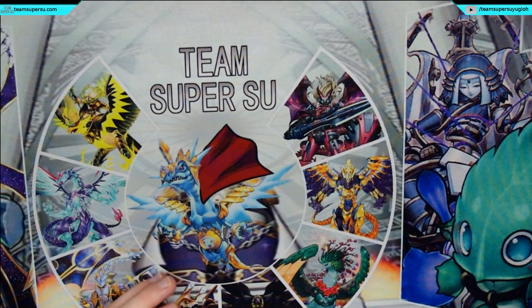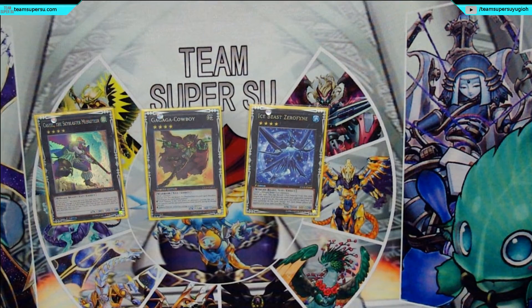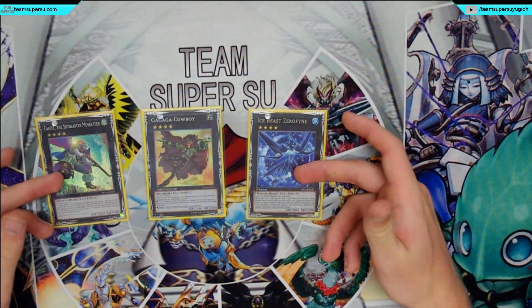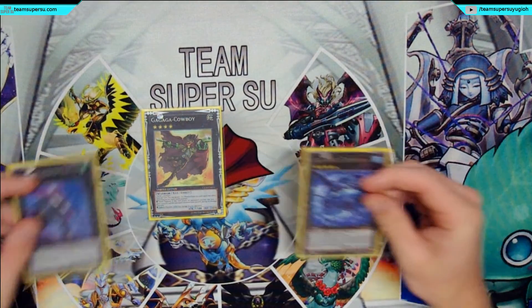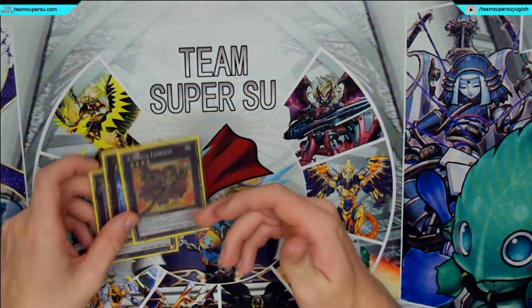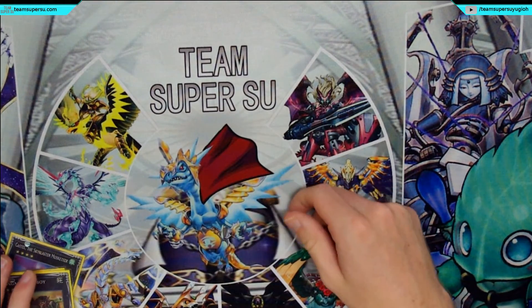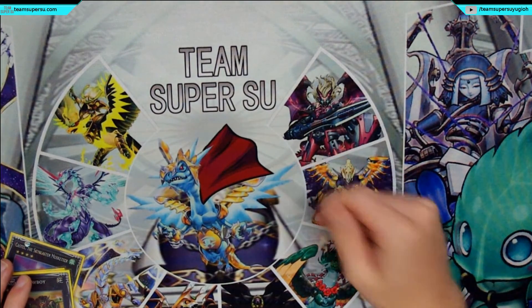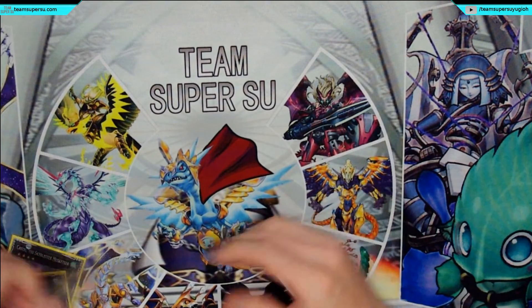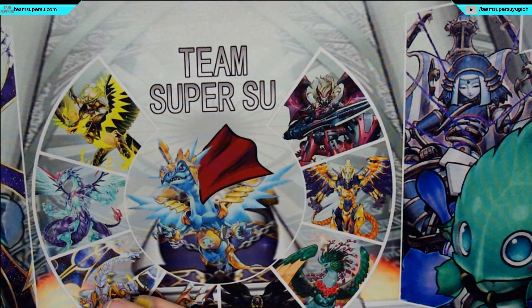Now onto the extra deck. For the Xyz: one Castel, one Gagaga Cowboy, and one Number Ice Beast Shocktropus. These two in particular work well with Icarus Attack because they're both Winged Beasts — once the materials are gone you can use Icarus Attack to get rid of them, and they're both 2000 attack which is quite good. Cowboy because Cowboy for game. I find it really handy with Nothung — Synchro for Nothung, 800 burn damage, allowing an additional Normal Summon, usually Kris or Shura with Black Whirlwind. Then Bora can Special Summon, then overlay into Cowboy and detach — that's 1600 burn damage, which is one fifth of your opponent's life points.